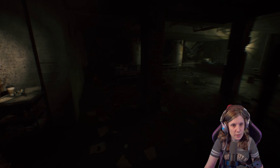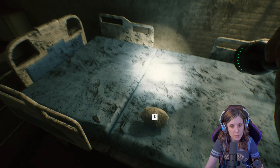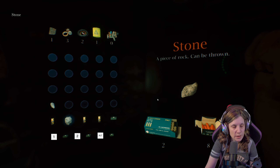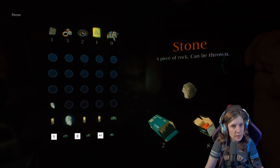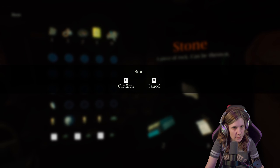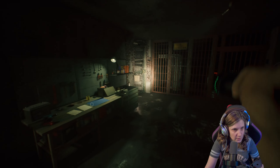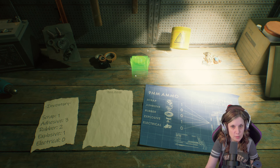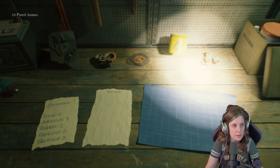Just looking around. Old hospital beds. We got a rock. I still have stuff from the last location — that's good, I don't need to do anything here. There's our workbench. I can actually make some ammo. Can I make more? No — all right, I'll leave it.